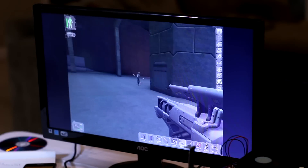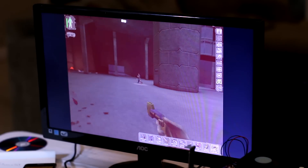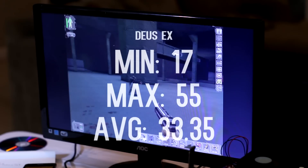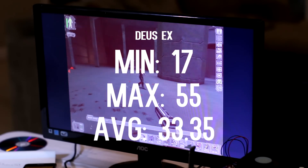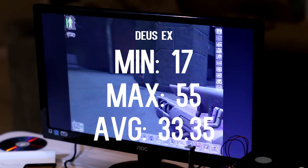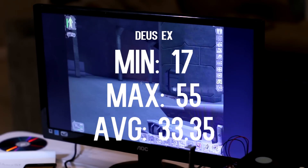I did not test any newer titles because I knew this computer wouldn't be able to run anything past 2003. The benchmarks were pretty interesting. Starting with Deus Ex: Game of the Year Edition, a game from around 2000, running at max settings at 1024×768 — considered the most popular resolution at the time, alongside 800×600. I had a minimum of 17, a maximum of 55, and an average of 33.35 FPS.